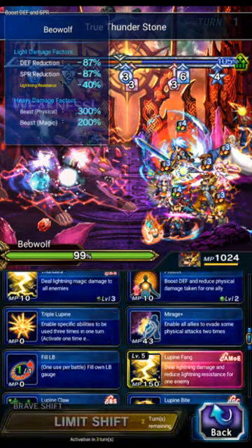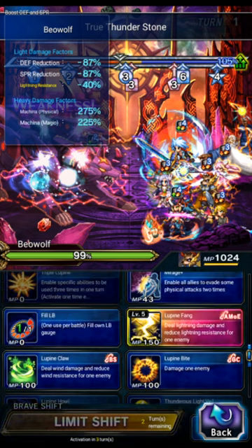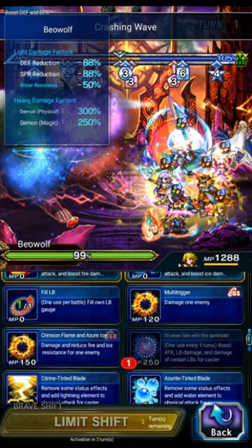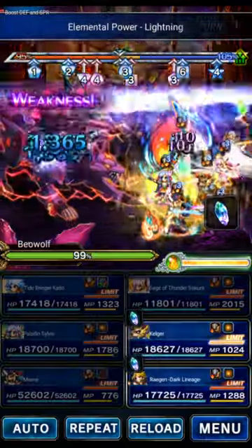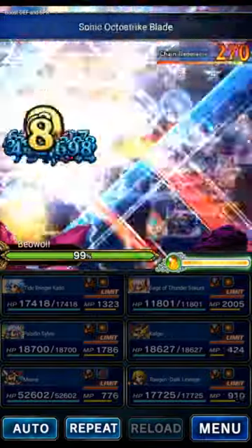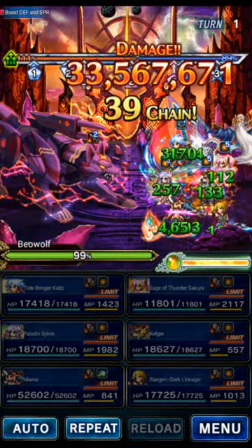On turn one, Kelgar will do Lupine Howl for the modifier buff and then double Absolute Mirror of Equity. Regan will do I'll Sever Fate and then double Absolute Mirror of Equity, and we'll chain it up. But this turn is not really a damage turn — the damage is really going to be coming from the LBs starting next turn.